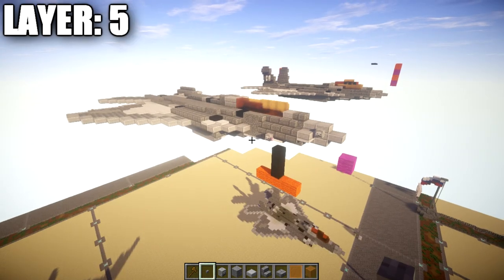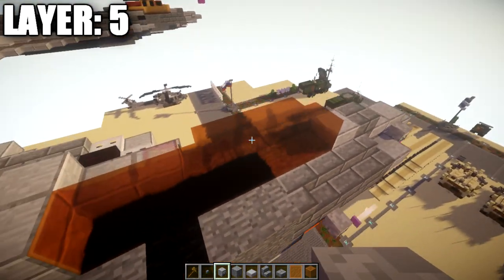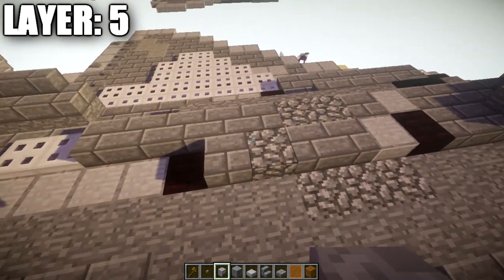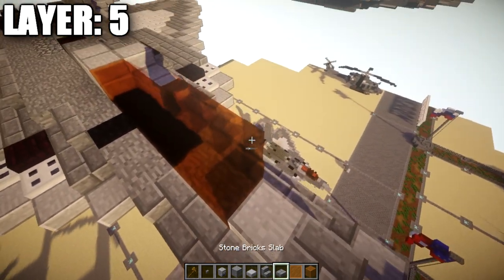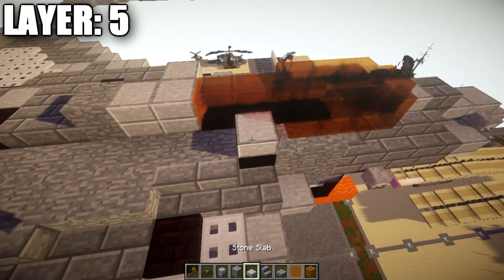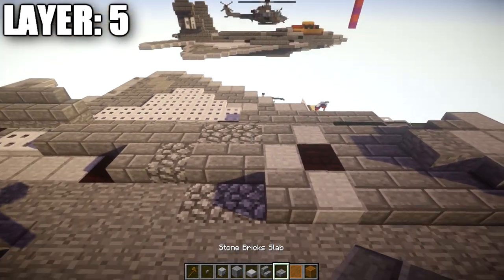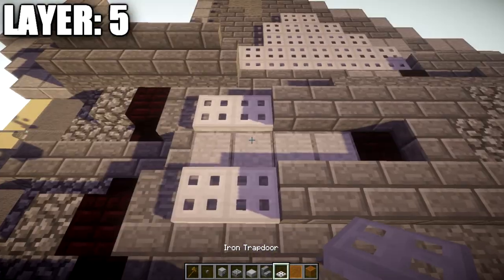Moving on to layer five. Place down a stone brick slab on top of the stone block, followed by a stone slab back. Then a row of six orange stained glass blocks, two stone slab full blocks, a stone block, two stone brick slabs, a nether brick slab, a stone slab, two stone brick slabs, a cobblestone slab, and a stone brick slab for your starting line. Going out to the sides, place a row of four orange stained glass panes on the side of the first four orange stained glass blocks, followed by two stone slabs, a stone slab full block, a stone brick stair, three stone brick slabs back, and a stone slab. Then another stone brick slab, a row of two cobblestone walls, and five stone brick slabs with two iron trapdoors to wrap it up.